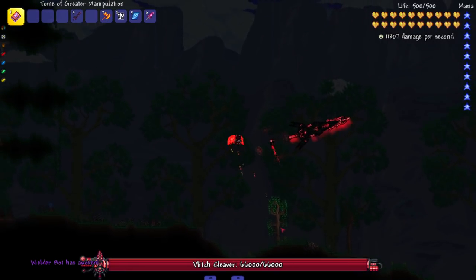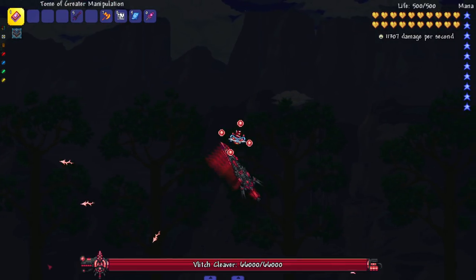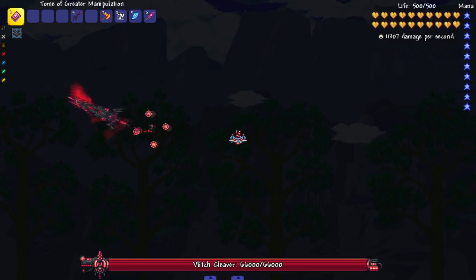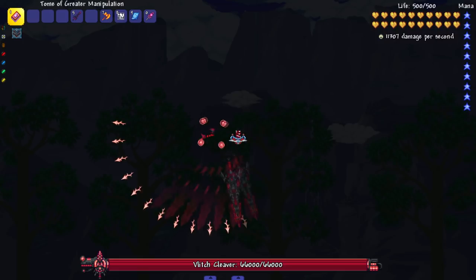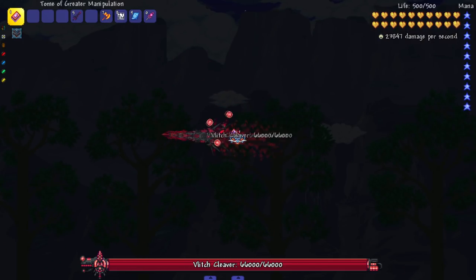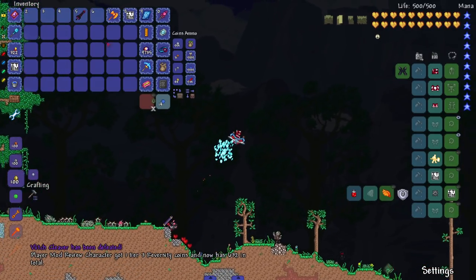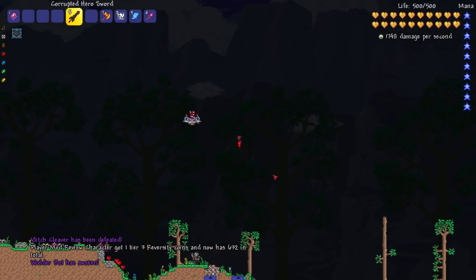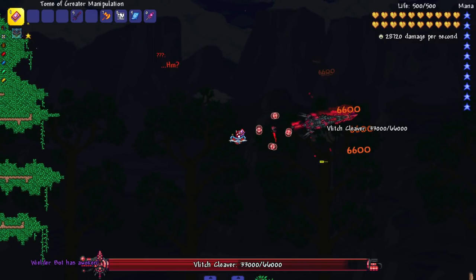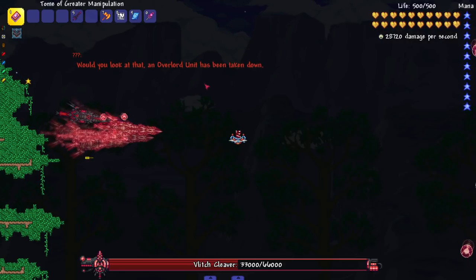Got to use this at night - the Wielder Bot has awoken! My boy's got that cleaver on him. Cool little sword flying around - I love the health bars in this mod. Let's do some damage. He's got a circle flying around us. What if I damage the bot? What if I kill the bot? Okay, the bot is dead. What if I kill the cleaver?